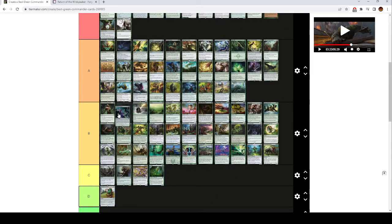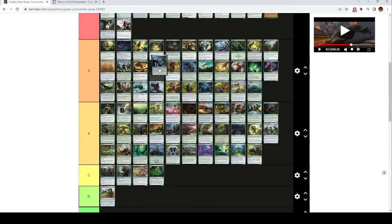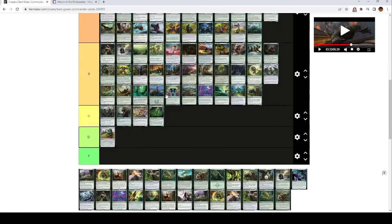Guardian Project is pretty good — it goes up here with Beast Whisperer. This is basically an enchantment version of Beast Whisperer. Whenever a non-token creature enters the battlefield under your control, if there are no creatures on the battlefield that share a name with it, you draw a card. We're in a singleton format, so that'll basically never happen. So this is pretty much always going to draw you a card.